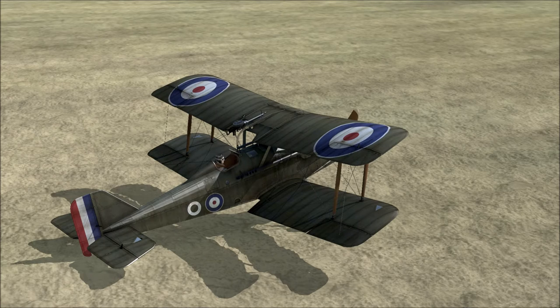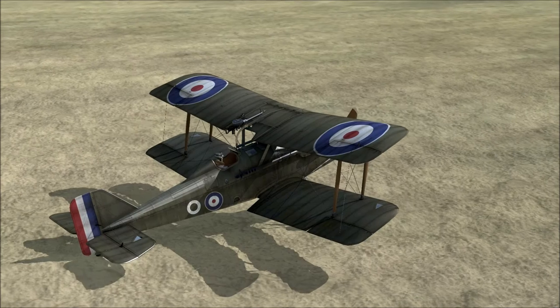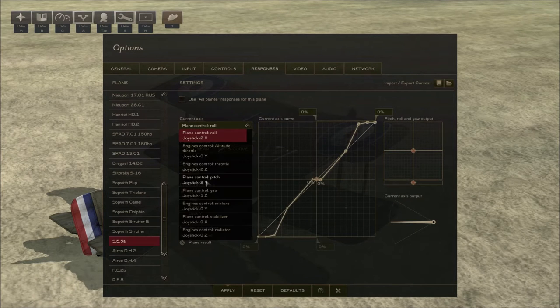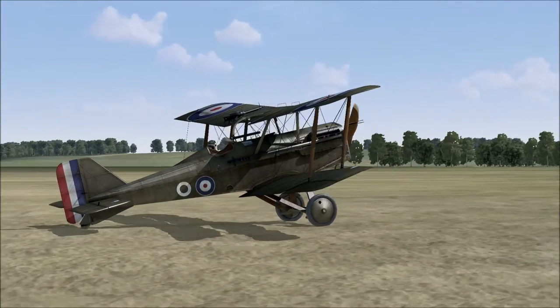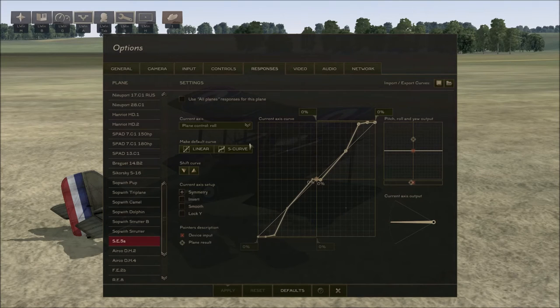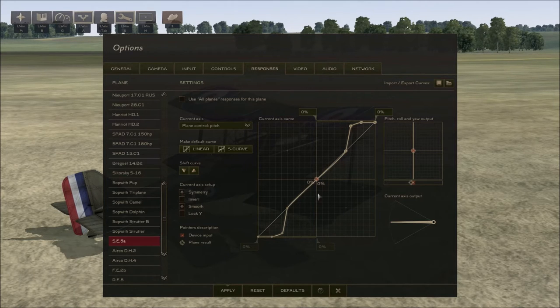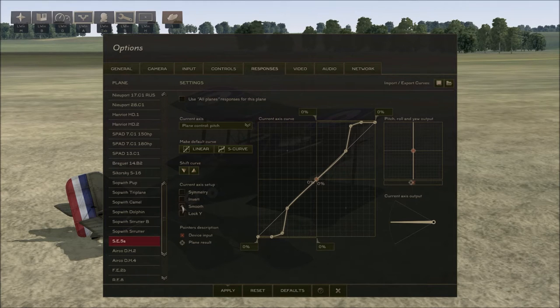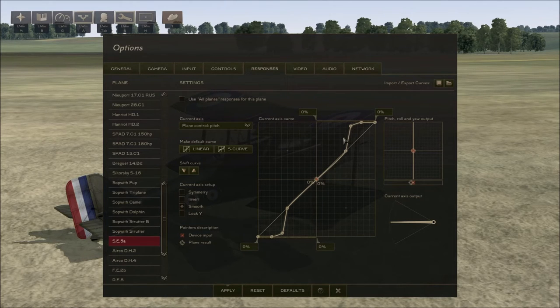Let's look at it from another angle. I'll switch on the default response curves — 'Use all planes responses' — and you can see the elevator has popped up, which would force our nose up. Now if I go into Options and switch to my custom pitch curve and apply it, the elevator is nice and lined up with the rest of the tail. One more thing: make sure you have 'Smooth' selected rather than 'Symmetry' for the pitch axis. Symmetry makes nose-up and nose-down input identical, but we don't want that. Smooth irons out the lines between your drawn points, making them more rounded.